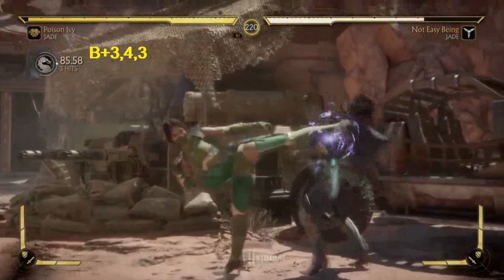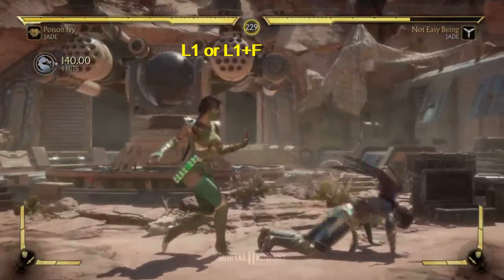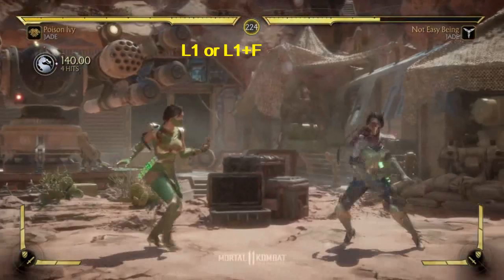Jade's basic throw — L1 — has a launching kick. And if you press forward while holding L1, you get the second throw.